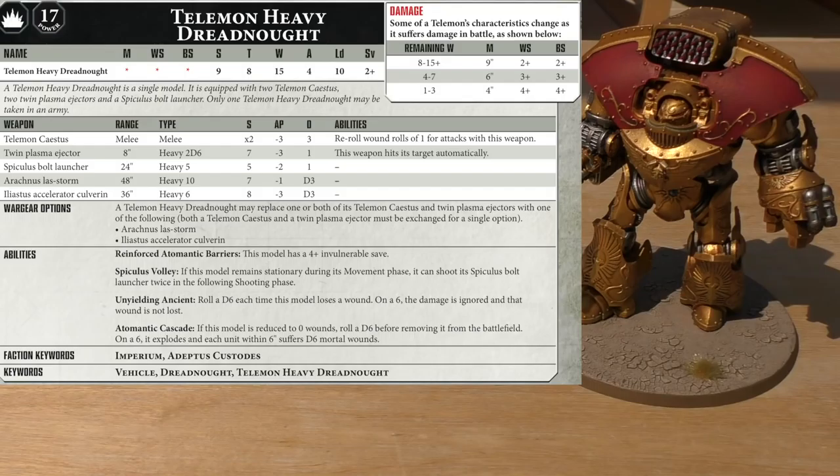Keywords: Imperium, Adeptus Custodes, Vehicle, Dreadnought, Telemon Heavy Dreadnought. So the model itself is 220 points, and you get the Twin Plasma Rejector, Spiculus Bolt Launcher, Arachnus Laz Storm, and a single Saestus — that's an extra 180 points on top of your 220. We're looking at 400 points, ladies and gentlemen. A very expensive unit. Not sure whether it's worth that.